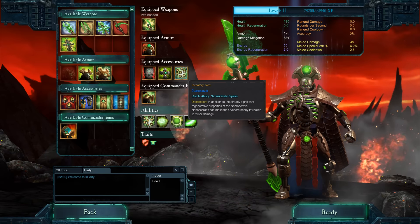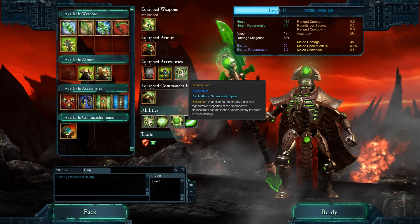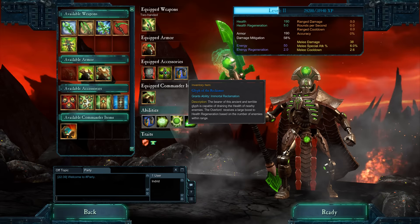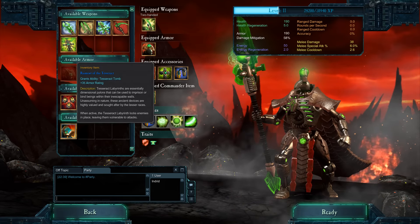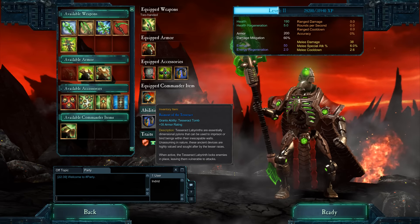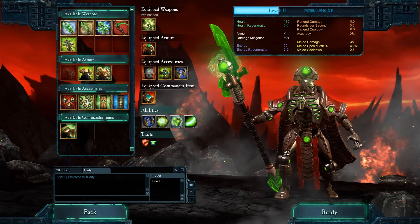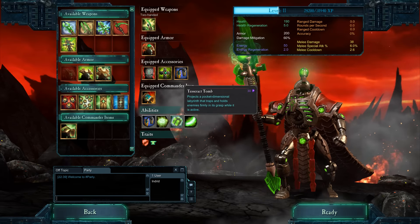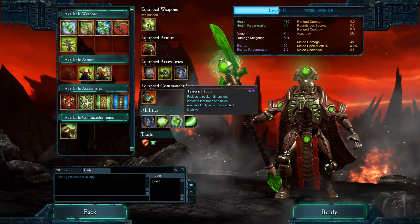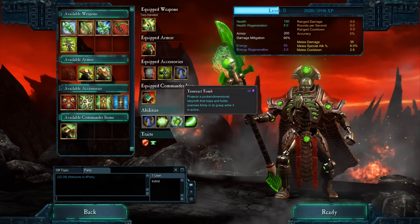We've also got the Glyph of the Wraith which gives you Swift, making you 25% faster. Nanoscarabs are a pretty good modal energy-draining thing that gives you crazy regen - not quite as crazy as the Glyph of the Reclaimer, which I use in the match you're about to see. You need a lot of enemies around you for that to work. And the Raiment of the Tesseract - the Tesseract Tomb is awesome. It suppresses and prevents any kind of attacking and movement. Pretty crazy - costs 30 energy.